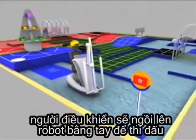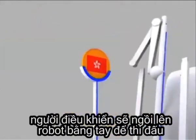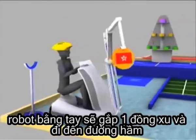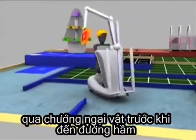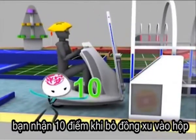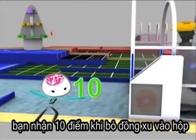An operator rides on the manual robot to do the controls. The manual robot picks up the token and goes to the tunnel. Pay the toll before passing the tunnel. You score 10 points after putting the token into the token box.